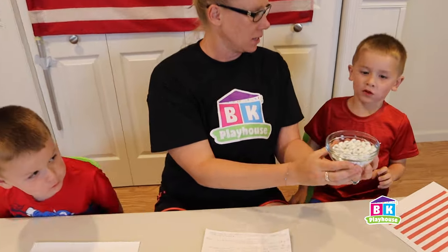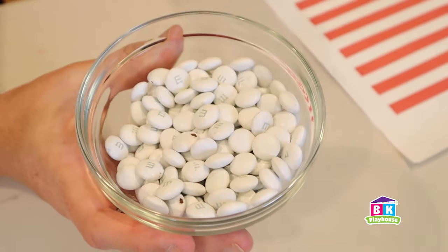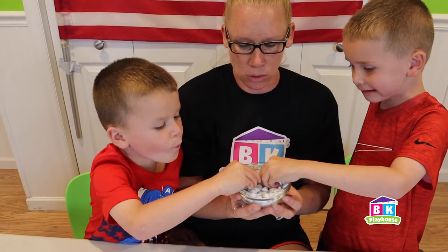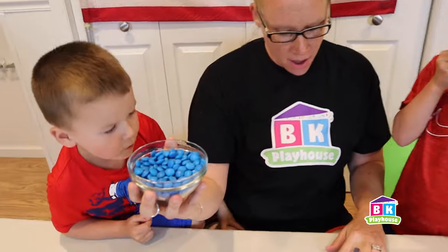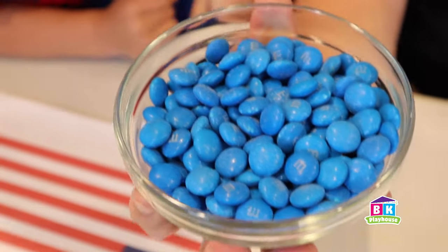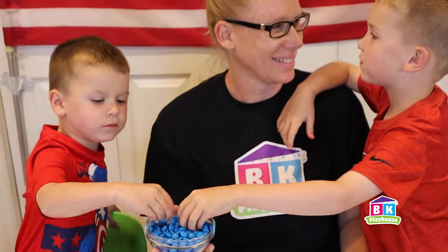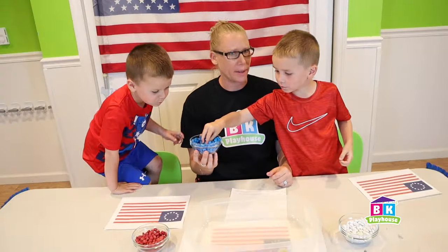Our next color is what? White. The white in our flag represents purity or innocence. Have some purity and innocence — just like one or two please. Purity and innocence. What color do we have here? Blue. The blue in the American flag represents justice. Would you like one piece of justice? Like the justice league? Justice — like fairness.